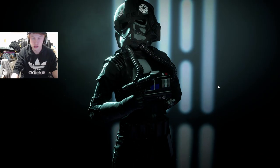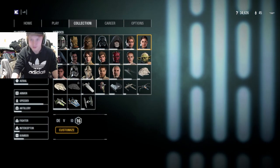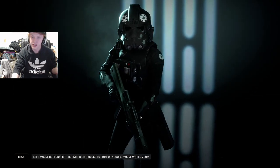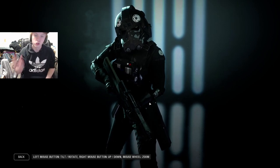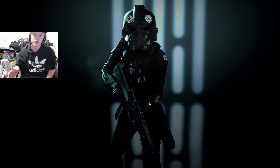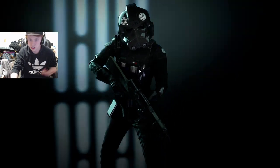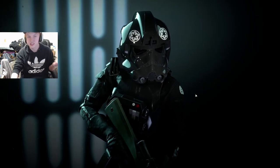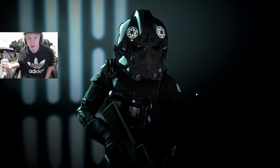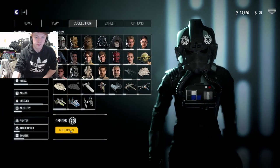Basically what it does is it uses Iden Versio's armor set — her helmet, her body set and whatnot — and just puts it onto an officer and changes the texture. So if you go to use Iden Versio with this mod on, she'll look like a TIE Pilot. It's kind of annoying that it changes her texture as well — it'd be cool if it just changed the mod texture and not Iden's specific texture. But I do think it looks cool regardless, because when you spawn in as Iden, it's like you're running around as a TIE Pilot — and essentially she is a TIE fighter pilot, so I guess it makes sense.